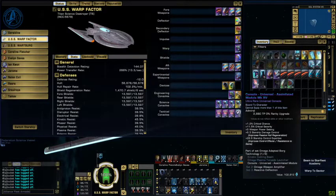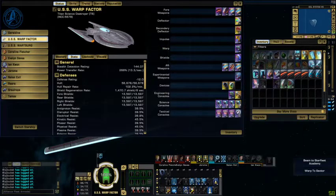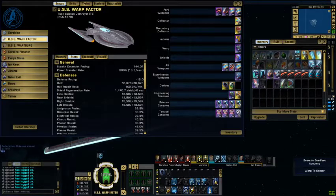For engineering consoles we got Universal Assimilated Module Mark XV from Omega Reputation, and a console from the Bajoran Interceptor which was an event reward — I believe an anniversary event, a couple years ago. For science consoles we got Exotic Particle Focuser Mark XV — Control X EPG — four of them. There are only four science console slots on this ship right now, but there will be a universal slot when I upgrade to T6X. These are from Fleet Research Holding.